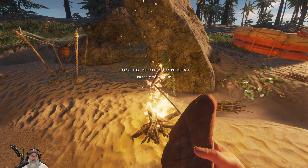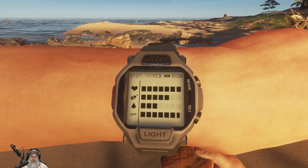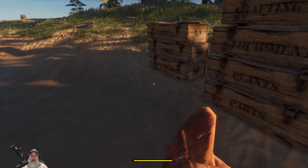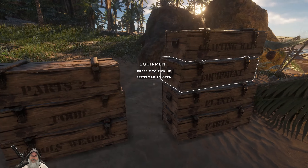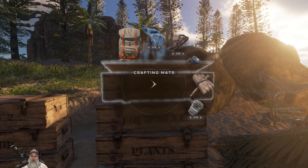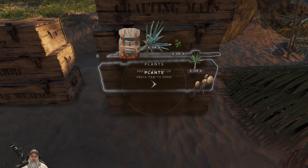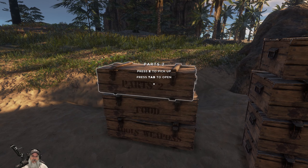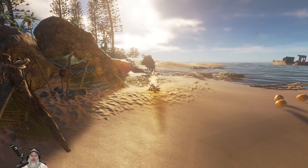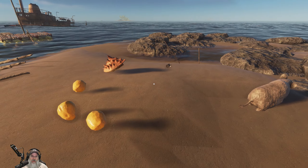I've got a couple pieces of meat on the fire, let's grab that. We could stand to eat one of those - that tops us off. I've got all these chests over here labeled and organized: crafting mats, equipment, plants, parts, parts two, food, and tools and weapons. I grabbed everything off of the rubber raft because we will not be taking the rubber raft with us when we leave.